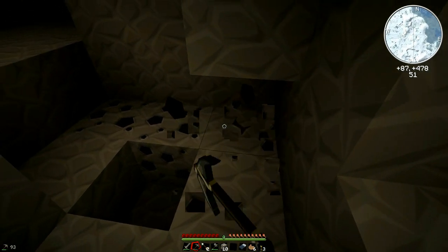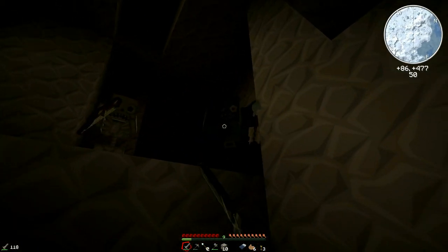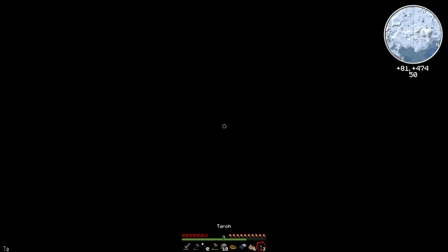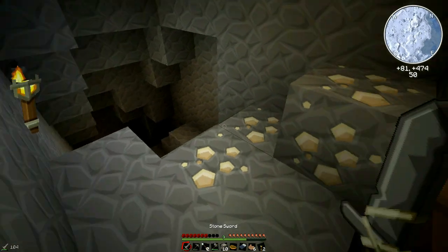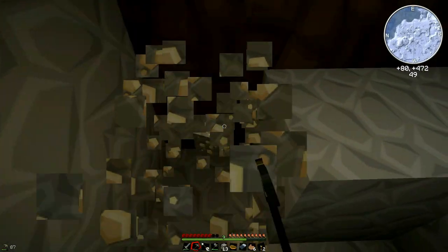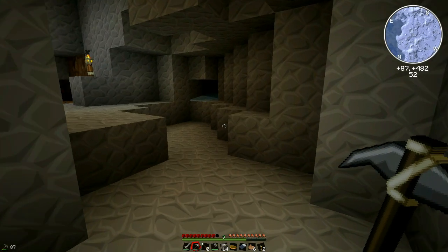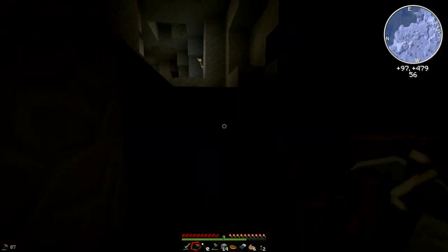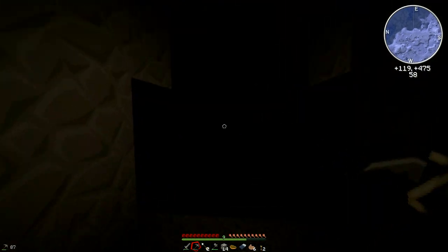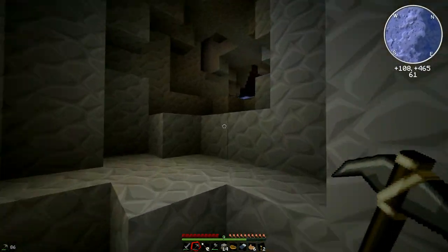Oh, I'm stuck down in a hole and a skeleton's going to shoot me — get out of here! I can hear lava. I'll take this on — it's good stuff. Let's get out of here. Oh, I got an arrow in the back — took an arrow to the knee! That's such an awesome game, Skyrim. Let's sneak in here and get out — it's too dangerous.